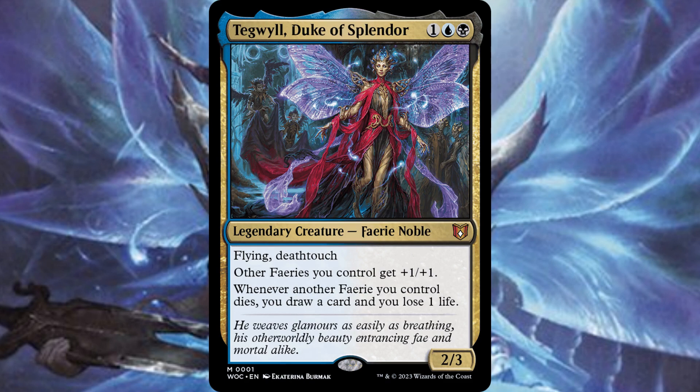The alternative commander in that same deck is Tegwil, Duke of Splendor. I really like that name — the Duke of Splendor, it's kind of fun. Dimir in one for a 2/3 fairy noble with flying and deathtouch. Other fairies you control get plus one plus one. Whenever another fairy you control dies, draw a card and lose one life.